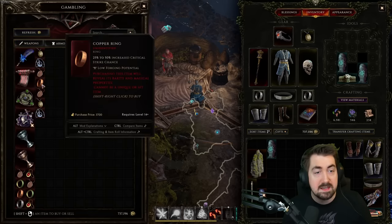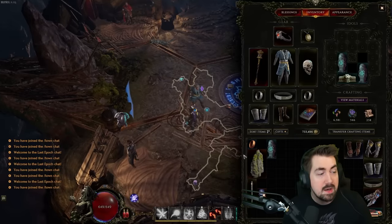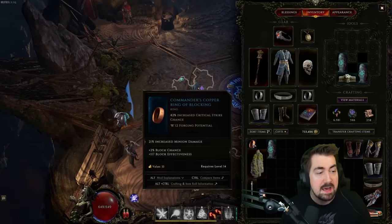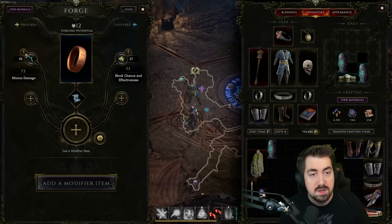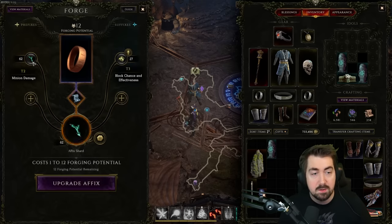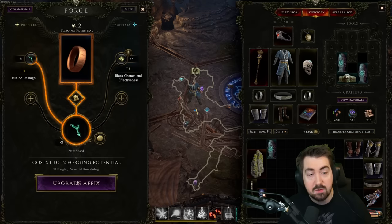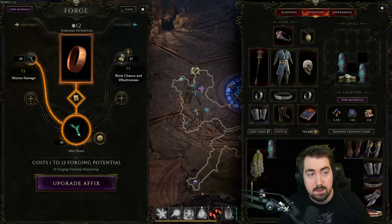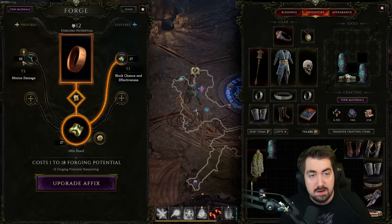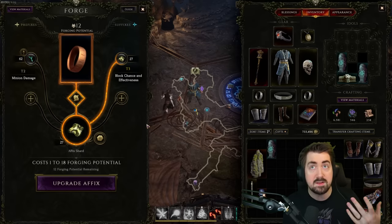Now let's look at crafting. Let's say I needed to make a critical strike chance ring - I get the base from the vendor. You don't need to physically go to the forge; you can use the overlay map. Last Epoch is very deterministic in its crafting, and the forging potential is how many crafts you can do. If I'm playing a minion build, I can click the up arrow and it costs between 1 and 12 forging potential. No matter what, the minion damage will go up. The number shown is how many of those shards I have, accumulated by shattering different pieces of gear throughout play.